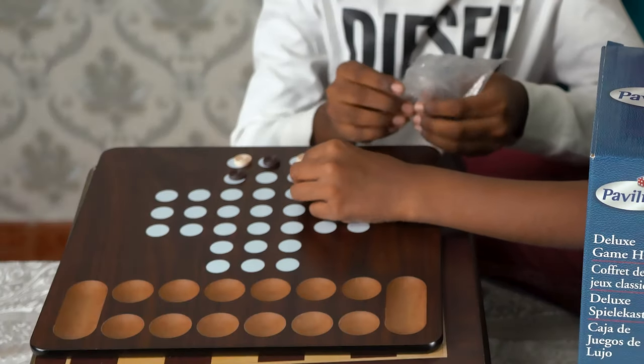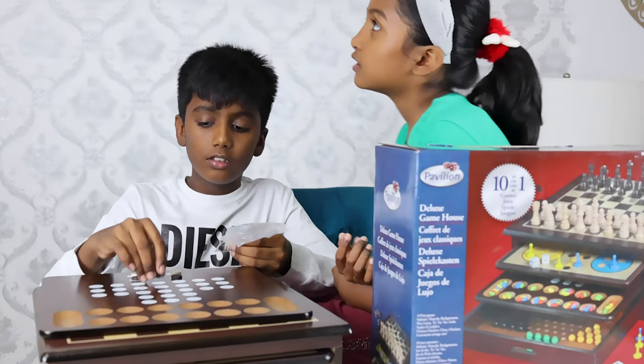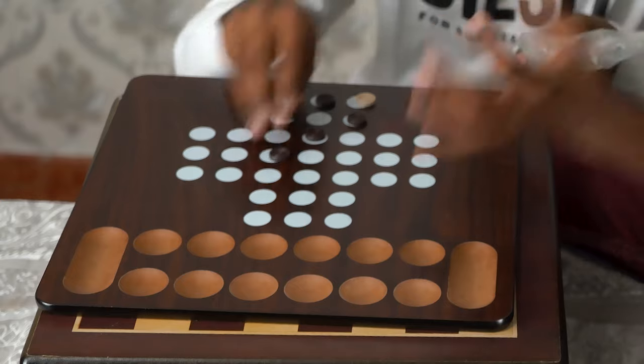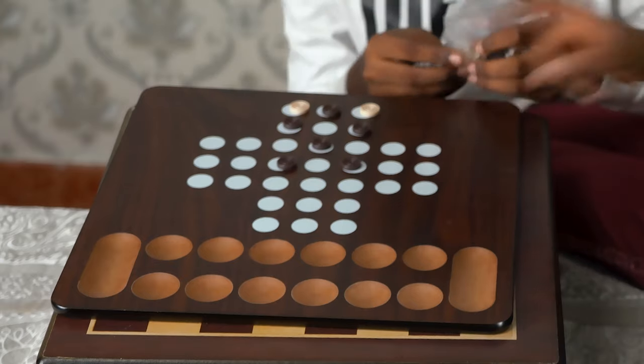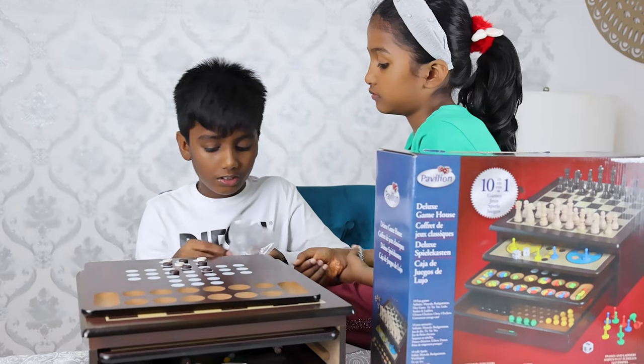So guys, you can put the pieces in any way you want. For the Marvel version, it's like, if you buy it, it's literally the same — it comes with balls and a round table. You put the balls in but not in the middle, guys. Not in the middle. If you leave the middle empty, then your game will work.